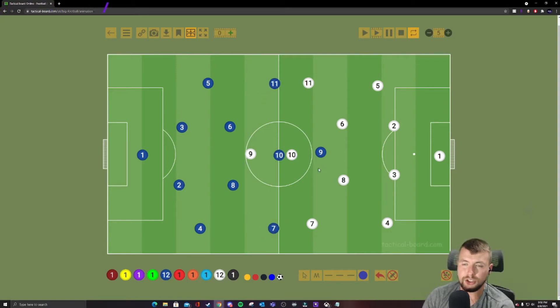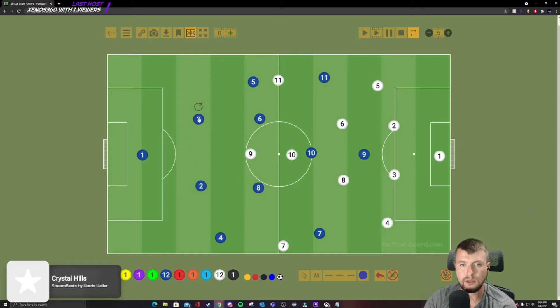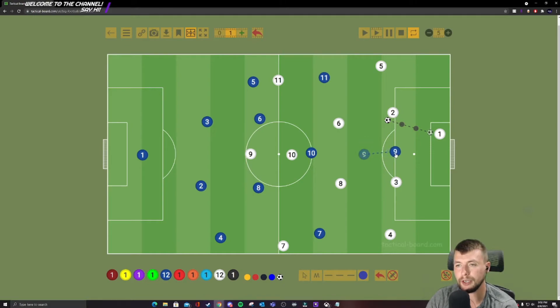Say they take a goal kick on this side — if they're not just hitting everything long, this is what the press looks like. My forward's first job is to cut away the passing line so they can't switch the field through the center backs. You don't want to press too high or too low — otherwise you're just running all game. Right about there, you start going. The center back is going to make a decision and probably move it onto this foot and take it into space over here — that's the key trigger to go.